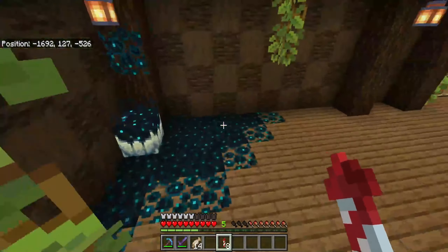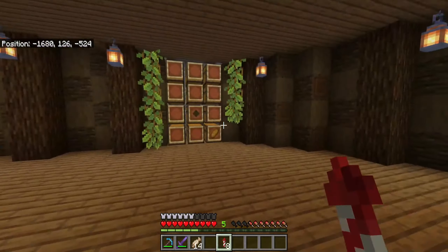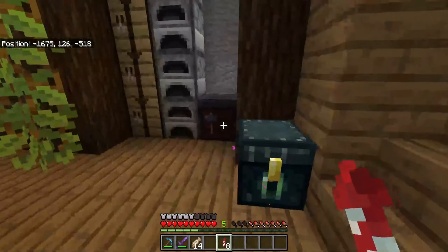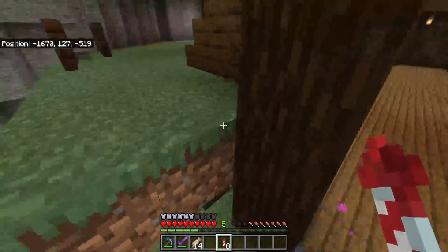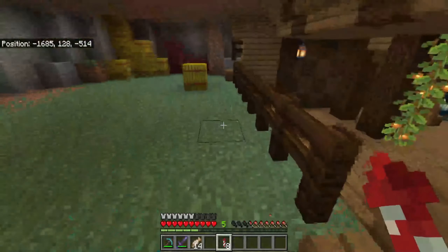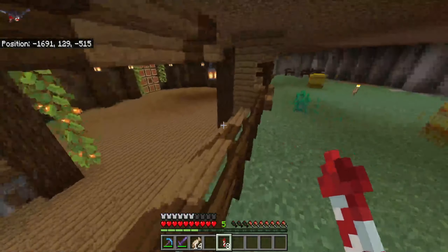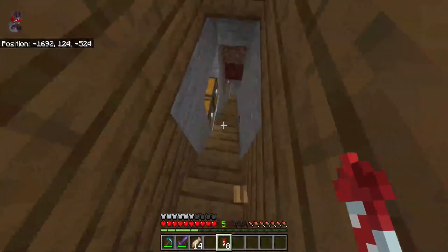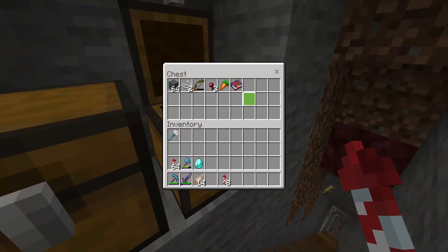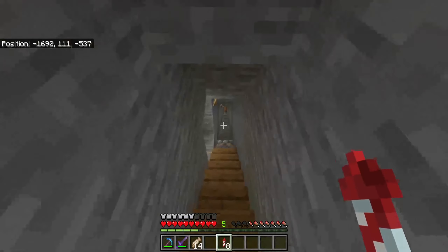Apparently she has a basement. Some skulk — wait, she has more? I honestly did not even know what this was in here. This is a lot — I was not expecting this. There's a chest — I honestly did not expect this. What's down here? Is this her mineshaft? This is something interesting. Yeah, this is her mineshaft.